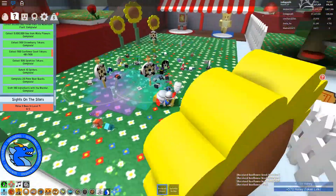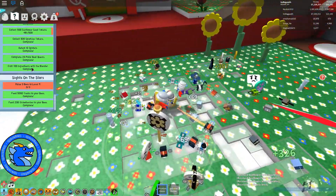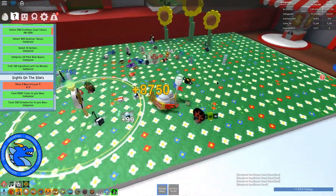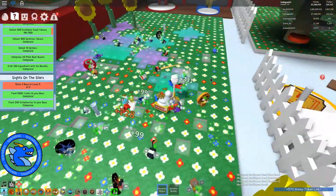The other one is to craft 100 ingredients with the blender. The easiest ingredient to craft if you're not crafting anything specific is to go with gum drops and just craft as many of them as you can. It won't take you too long - it's five minutes per crafting.